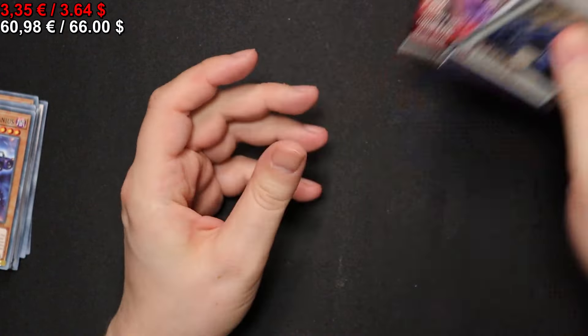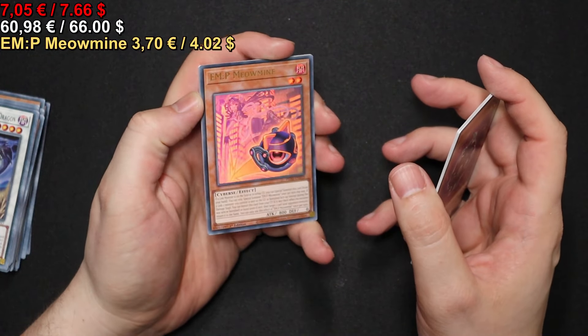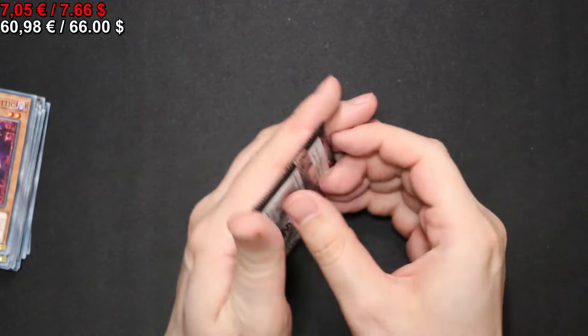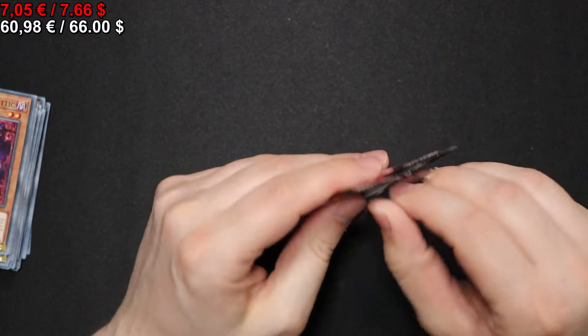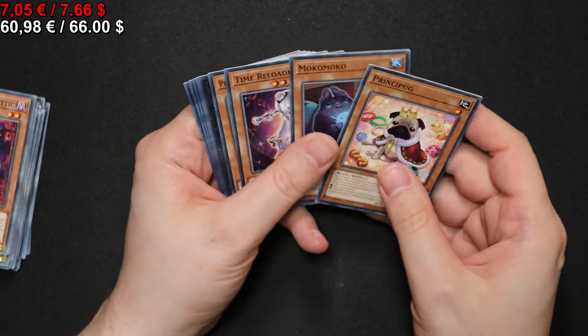On to the next pack we go. We get another Psy-X Moonlight of the Gotai. And on to the next pack, we get an EMP Meow Mine for our second Ultra Rare.